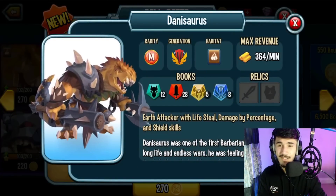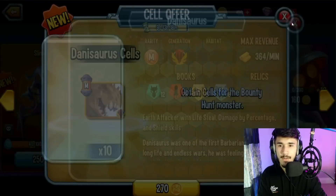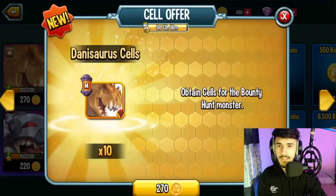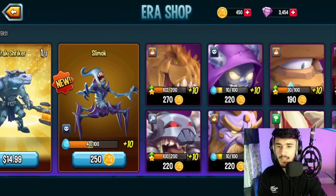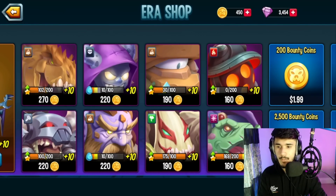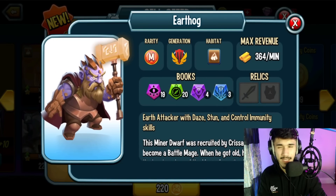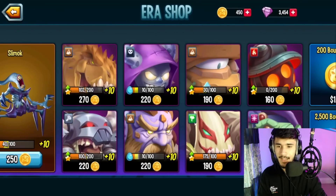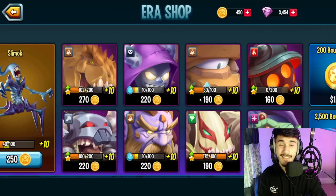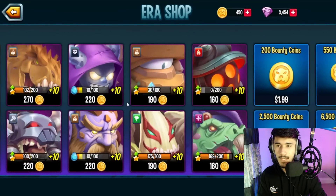Denisaurus is okay — it has life removal and percentage removal skills, so if you're into that type of monster it's there for you. The reason I'm picking up Earth Dog and Mandarka is for book rewards since I missed out on them earlier. I wasn't a huge fan of the monster when it first released so I skipped it, but now I regret it because of the book rewards.